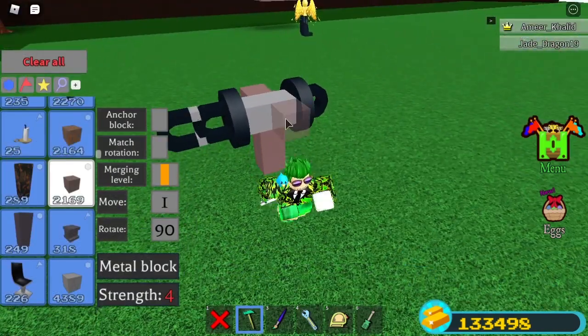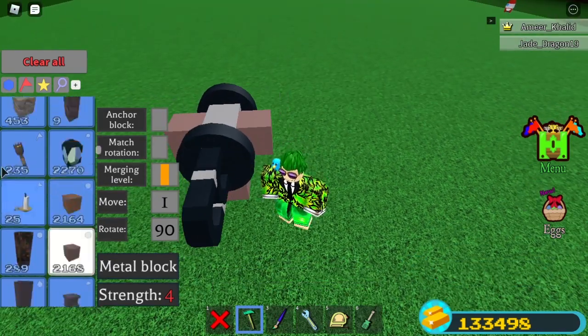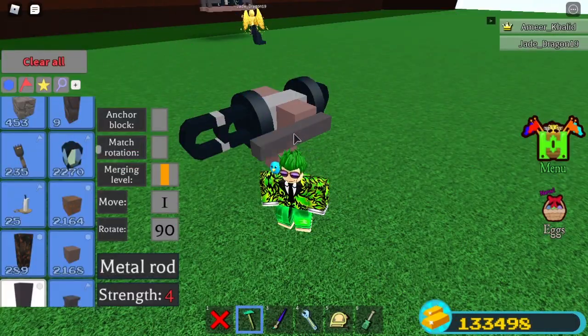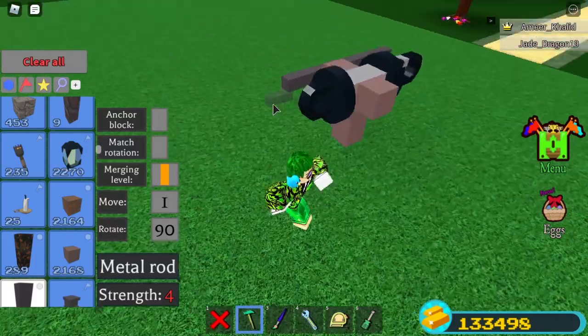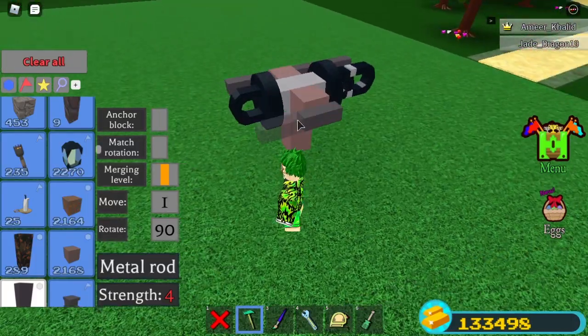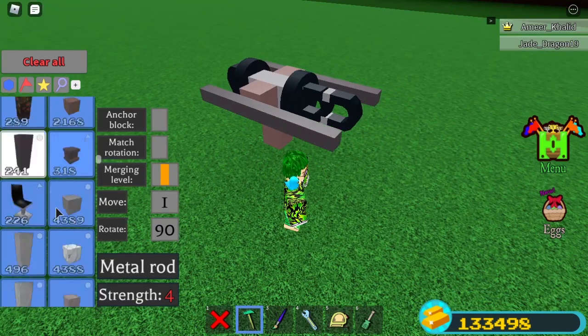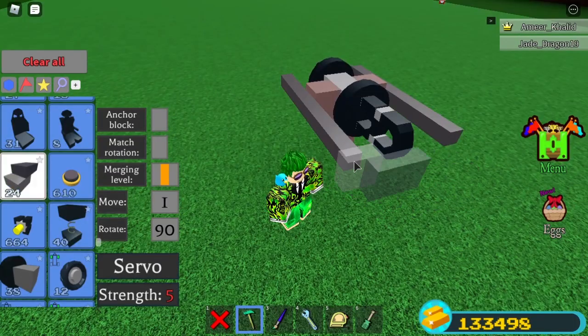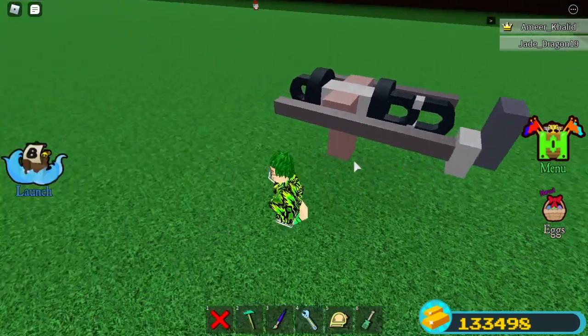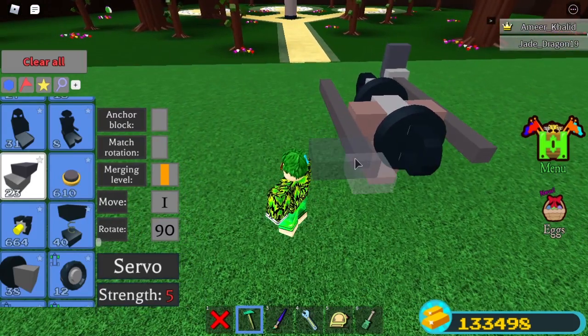After that you can place 2 blocks at the sides like this and place 4 rods just like the following. Make sure you do it for the other side as well. After that take your servo — if you're not using a servo then you can just place the 4 wheels that I told you about, but if you do then keep watching. Rotate and tilt it till you get it to this shape. Do the same thing for this one.